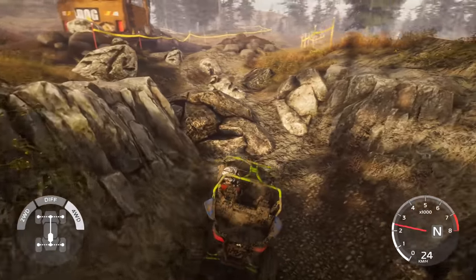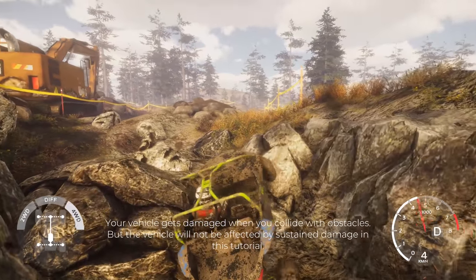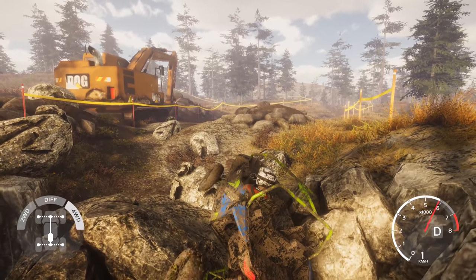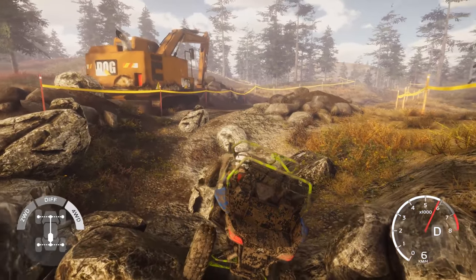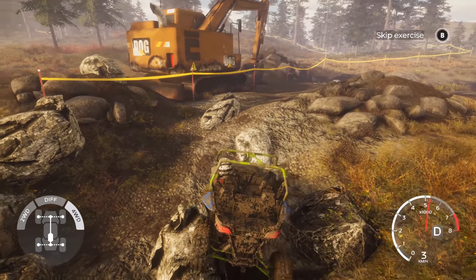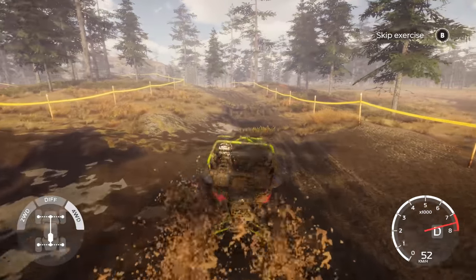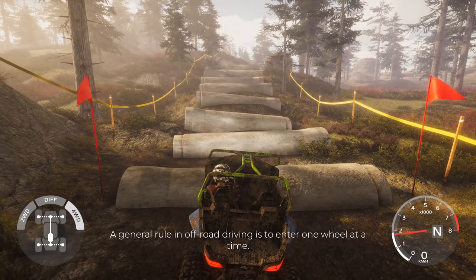Your vehicle gets damaged when you collide with obstacles, but the vehicle will not be affected by sustained damage in this tutorial. We're definitely stuck — back it up. A little bit more traction. There we go — nice and slow. That was a tough little spot. We can skip the exercise if we want to or we can continue. A general rule in off-road driving is to enter one wheel at a time — try it out by driving over these pipes at a slight angle instead of straight on.